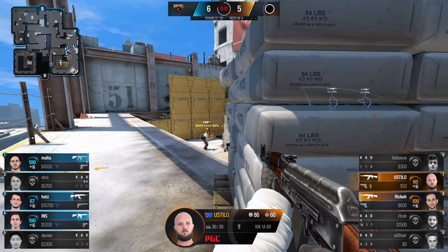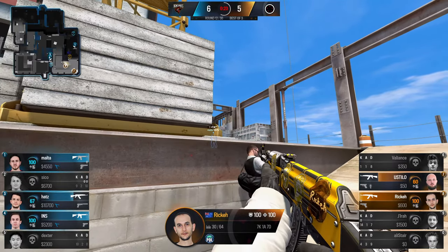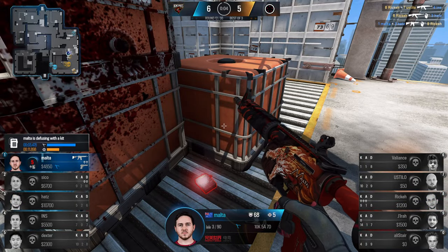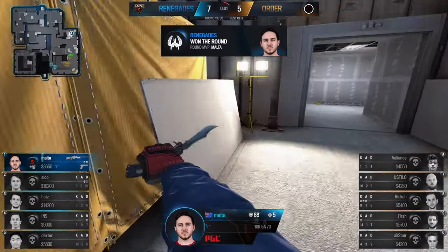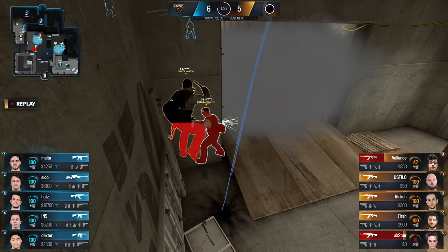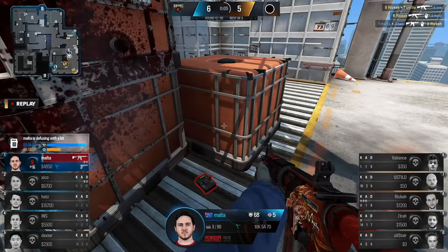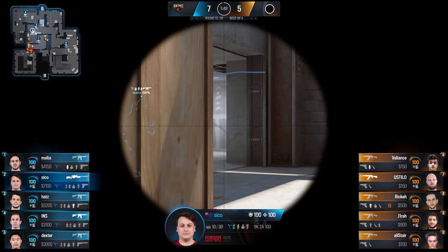You-stilo and ricky have been players that constantly deliver, but Renegades aren't even feeling pressured — they're going for a slow flank through short rather than pushing it down. Ins gets the first, swings wide for info, and ricky is so good on that second shot but not good enough to take down malta. That was a really good approach — can't even fault the timing. Ricky was just so good continuing that spray into the head. Renegades' utility usage in that round was what ultimately won it — they got themselves some squishy targets hitting the A bomb site, and despite ricky's best efforts, Order couldn't pull it through.